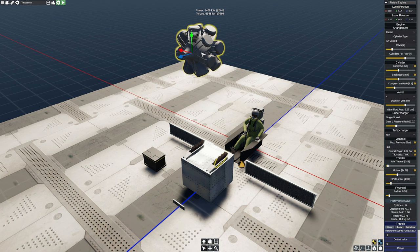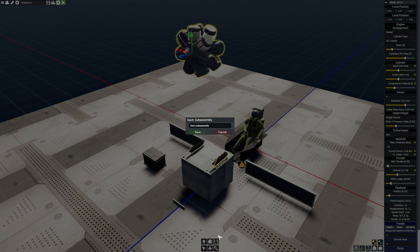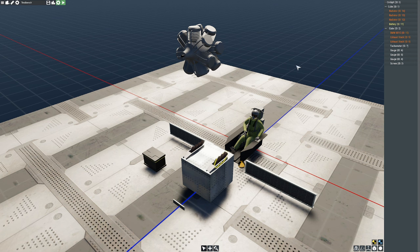Now we're going to go ahead and save the engine. I'm going to call it the BMW 801C engine. One of the cool things is that we can save different parts and save this engine as an assembly — a BMW 801C. But what I want to do is test this thing, so let's run it through its motions quickly.